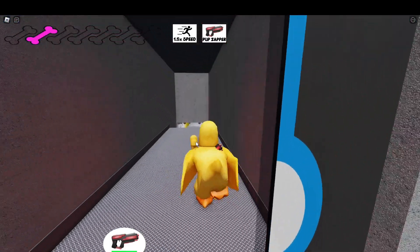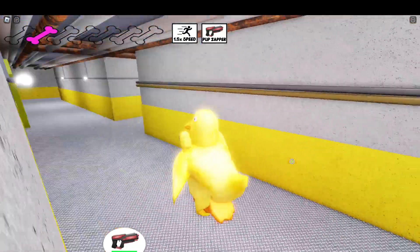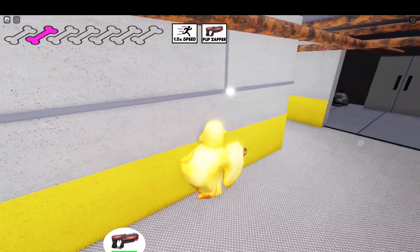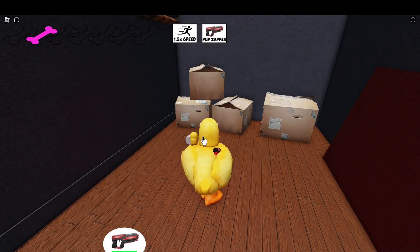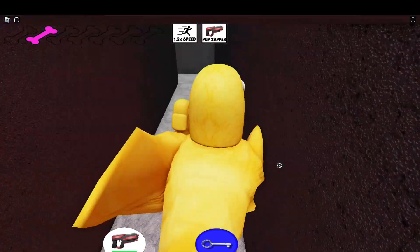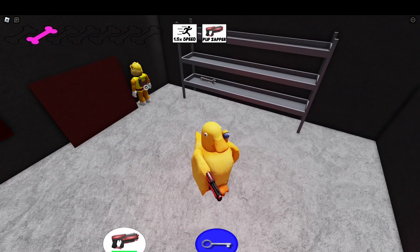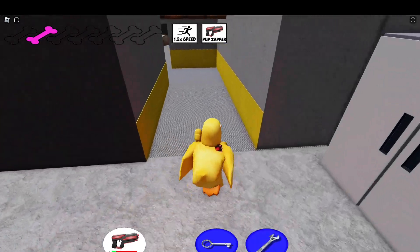Okay, now we're just jump-scaring the pup. I'm getting my pup zapper out. Rubble isn't here. Nice, I can grab the key. Get my pup zapper out just in case Rubble is right here — oh he's right here! Take that, Rubble! Well, this is pretty good.